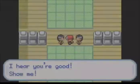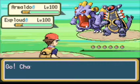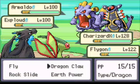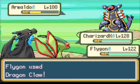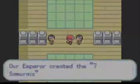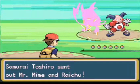Another one. Armaldo and Exploud. Let's use Flamethrower on Exploud and Dragon Claw on Armaldo. Defeated Exploud. Let's use Flamethrower once again. We defeated this Samurai also. Just two Samurai remaining before challenging Emperor Shogun — let's use Flamethrower and Earth Power.